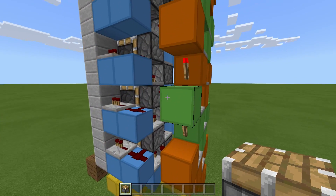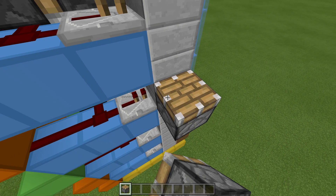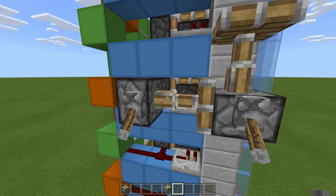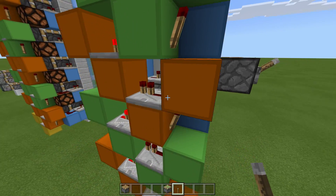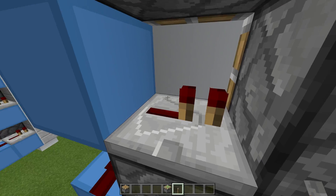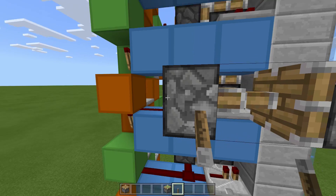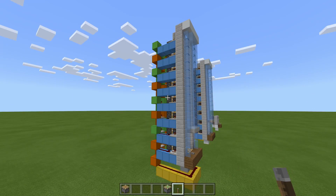On the easier build over here we don't have observers - we have repeaters which elongate the pulse. Let me illustrate this: this one will retract first on zero ticks, then this one extends on one tick, then this one retracts, then this one retracts really quickly leaving a gap. But this build is clever - because after one, two, three ticks this dust gets powered, which powers the block, which powers this repeater here, keeping this piston extended for a little bit longer. So it extends on zero ticks, then this one fires after one tick, then this one retracts, but this one gets kept extended because of that repeater, and then it retracts. Did that make sense? Probably not, but I hope it did.